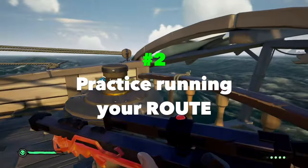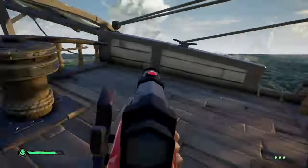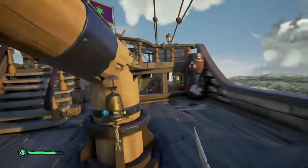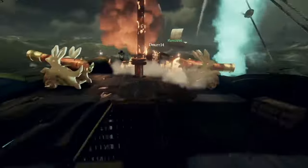Practice your route. Get comfortable running around the different ship types. This might sound silly with how small the ships are, but memorizing a route helps a lot. It's crazy how overpowered it is to simply know the right places to jump and parkour. My basic route on every ship is usually from one far end of the ship to the other, running in a very skinny oval.